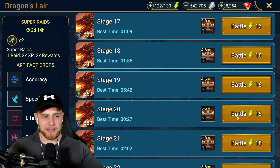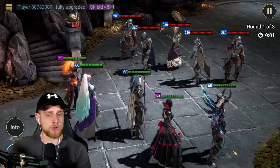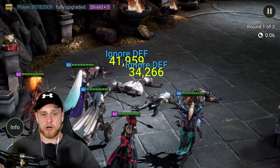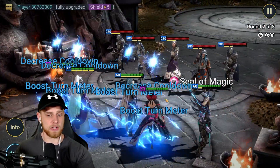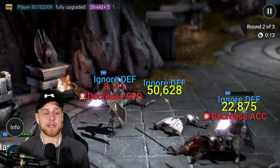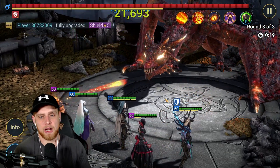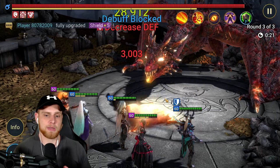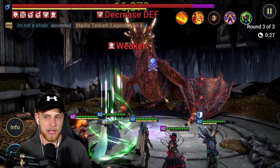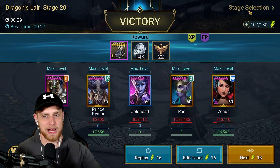And then Dragon Stage 20 last but not least — 27 seconds. If you've got two Royal Guards you maybe will do better. Two Royal Guards and a Cold Heart instead of Ray might speed the run up. Draco would definitely speed the run up because he places the decreased defense and weakened without animation time, plus has some poisons and hits pretty hard. My clan boss team is kind of just stuck with Ragnor and Bat Eater, two Maneaters, Painkeeper, and Seeker. So Royal Guard uses his big hit — 29 seconds Dragon Stage 20.